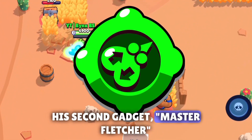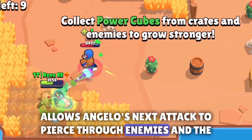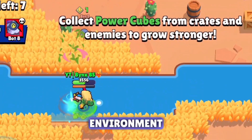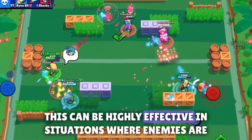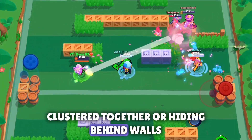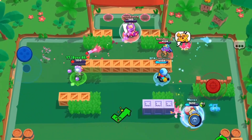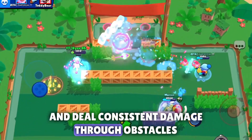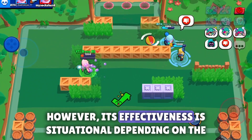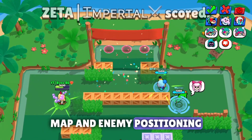His second gadget, Monster Fletcher, allows Angelo's next attack to pierce through enemies and the environment. This can be highly effective in situations where enemies are clustered together or hiding behind walls. It increases Angelo's ability to hit multiple targets and deal consistent damage through obstacles. However, its effectiveness is situational, depending on the map and enemy positioning.